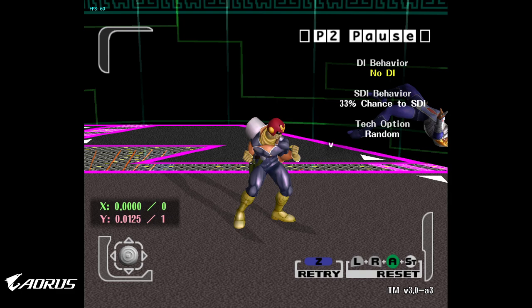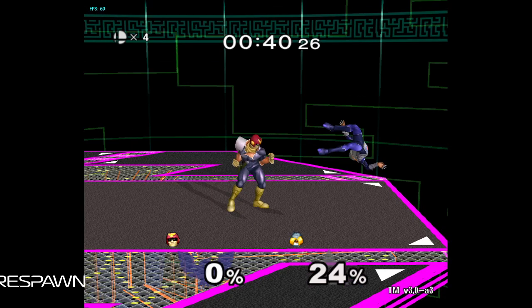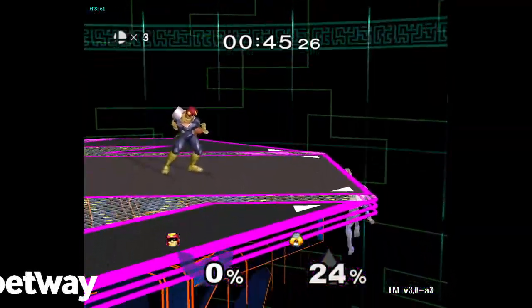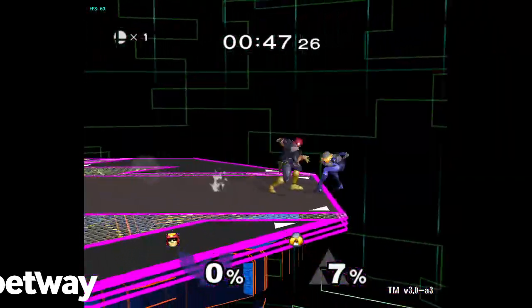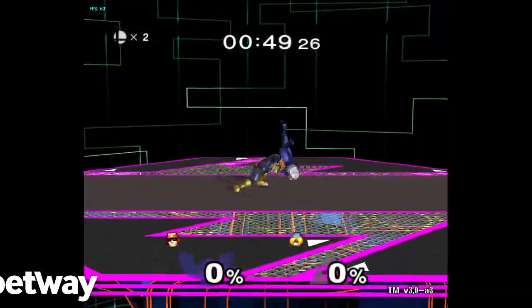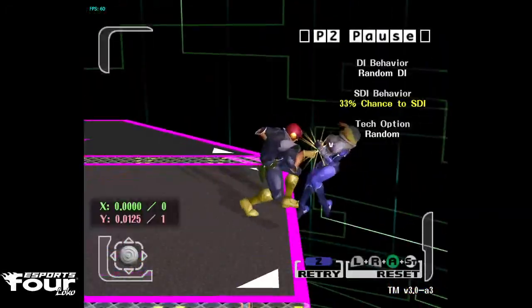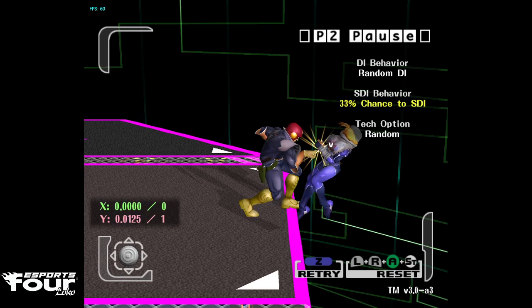No DI - same thing. Chain grabbing is the safest bet when they don't DI in, otherwise they escape. A lot of people, myself included, don't expect Sheik to DI in, but this has to be a reaction play. 90% of Falcons don't recognize that Sheik is not gonna land. That's why it's good to practice with random DI - sometimes they'll DI away, sometimes they will not. It's really good training for muscle memory.